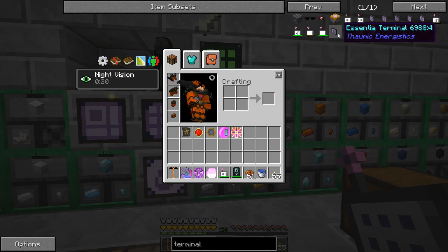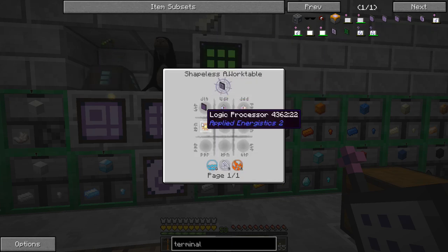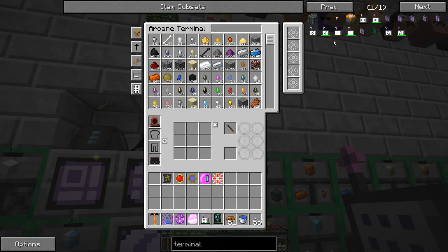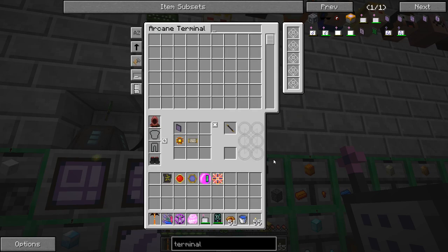It is the Essentia Terminal from Thaumic Energistics. We're gonna want one of these so we can look into our ME system and see exactly how much stuff is in there from this mod. Let's go ahead and craft this up — how much are we missing? We need one of these and one of those.